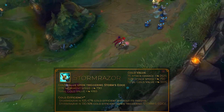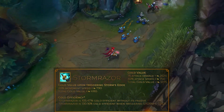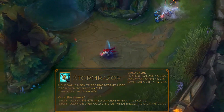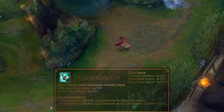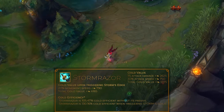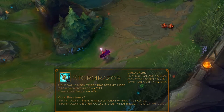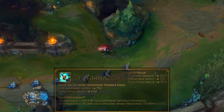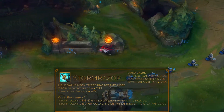First of all, this item is extremely cost effective as it is, even if you don't include the effectiveness of its unique passive. This is very important for carries in the current meta, where most of the critical chance items have their cost effectiveness at about 75-90%. So the critical chance items are not cost effective at all, and are only effective when built together. Stormrazor, on the other hand, is effective all by itself.